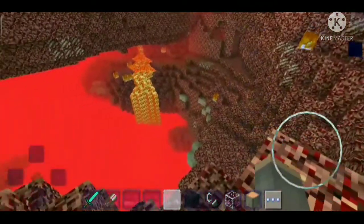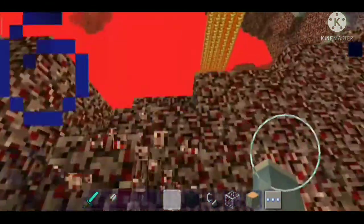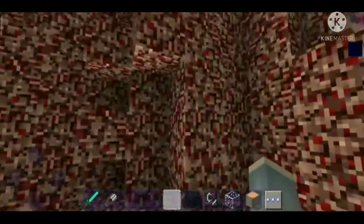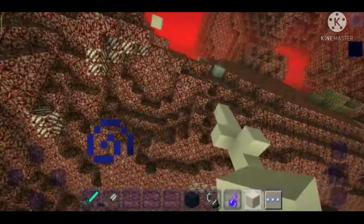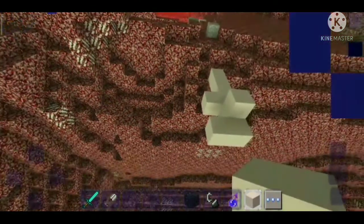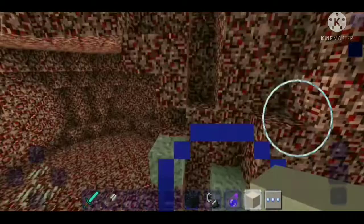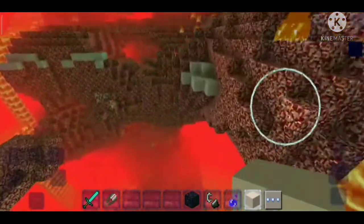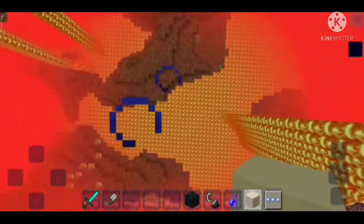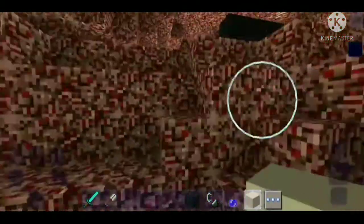She decided to put some clay or whatever block it was so she doesn't get lost. It would be so cool if I actually found another fortress, but I didn't. Instead, I found red lava, netherrack, magma cubes. I didn't see any ghasts. Time to leave.